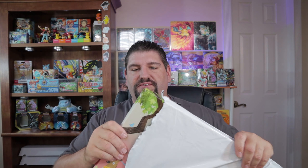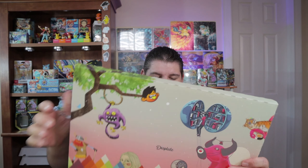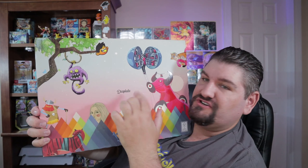This is difficult to get open. All right, let's see what we've got. Here we go. That is not what I bought, by the way — there's something else in here. This is from Displate.